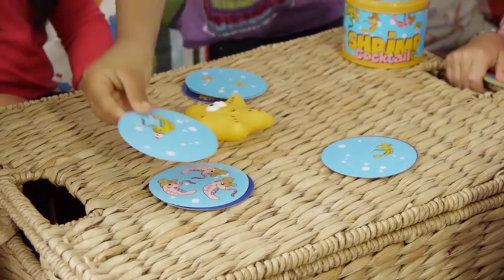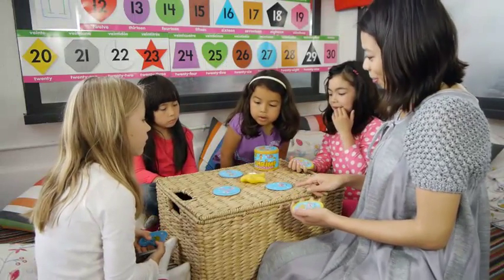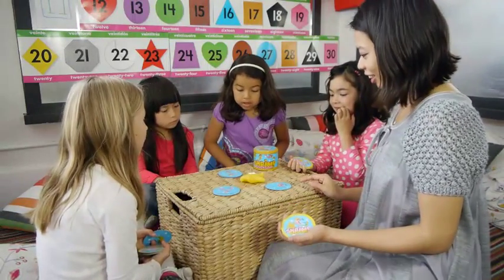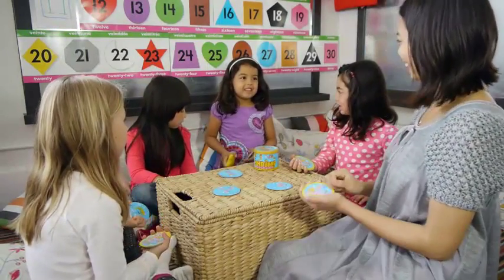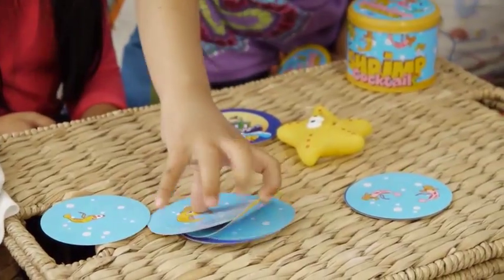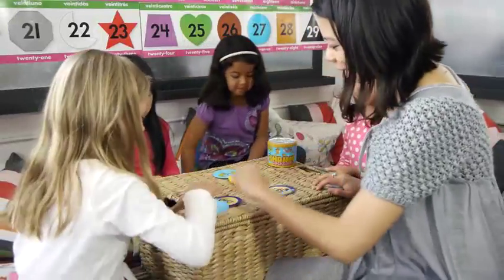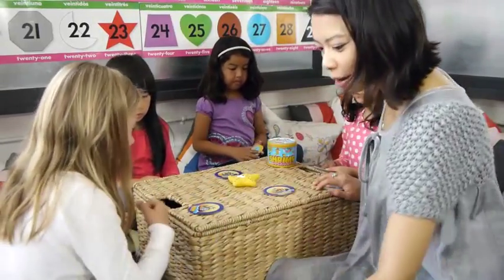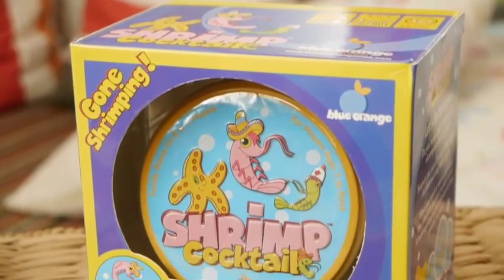If a player spots a matching characteristic between any three fishing cards, he or she will grab the starfish and declare the matching characteristic. If correct, the player will collect all the cards in the fishing zones. Spot two matches and you can win bonus fishing cards from other players. The ultimate challenge is winning the shrimp jackpot, and you win the game outright. Otherwise, the game ends when all cards are gone and the player with the largest catch pile wins.